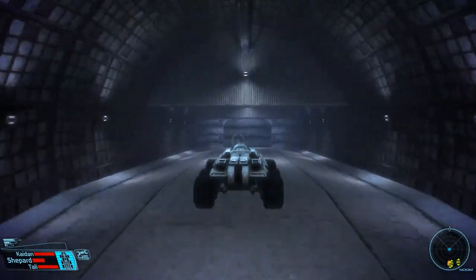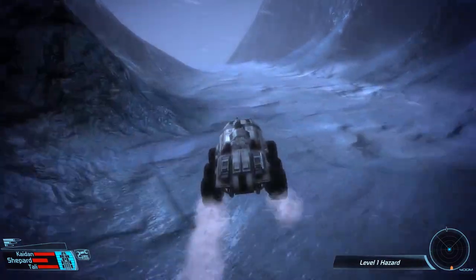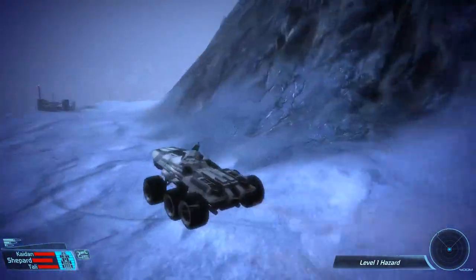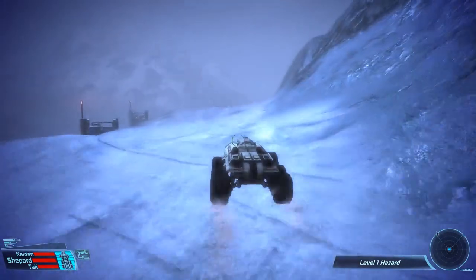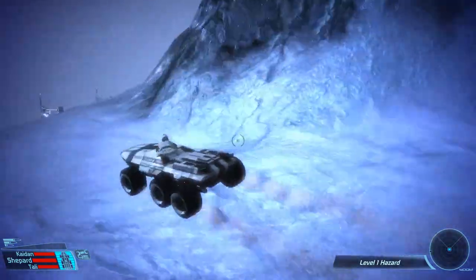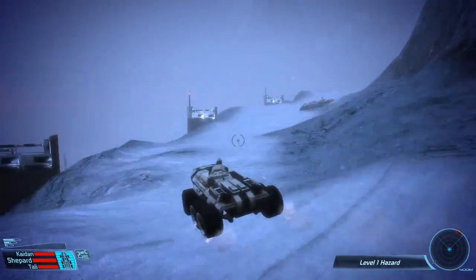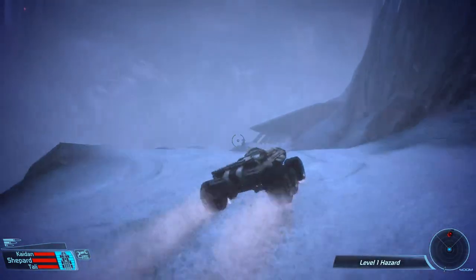Now becomes the point where we have to start worrying about killing lots of stuff for extra experience and money. The things that give us the most experience in the Mako section that don't waste a lot of time are the turrets. We're going to mostly try to focus on killing turrets because those give a lot more experience than random Geth soldiers and don't waste as much time as the armature does — and we can hit them from pretty far away. Generally rockets are the best way to deal damage in the Mako; the machine gun doesn't really do a lot of damage.